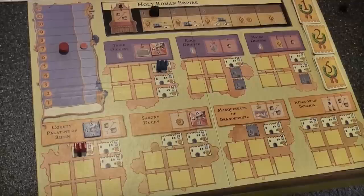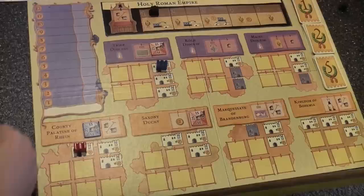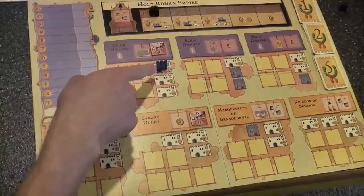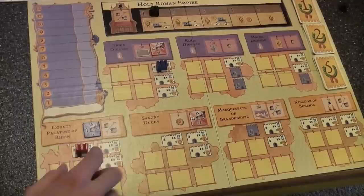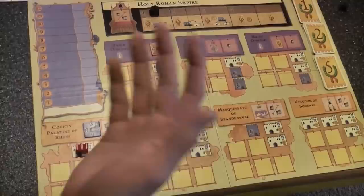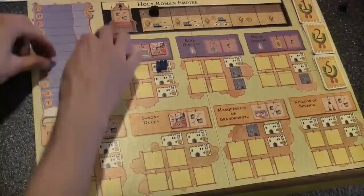Here we have a simple setup to demonstrate the income phase. We're figuring out red's income. First thing we do is count red's cities — he has one. Then we count cities of other colors that are in electorates that red controls — there's one of those, so that's two. If red controls the Saxony Duchy, he gets an additional two, giving us four. We add that to a base of six and we get ten.